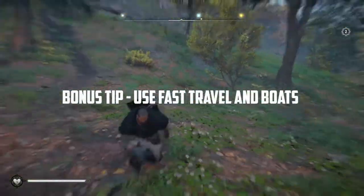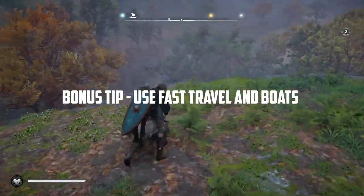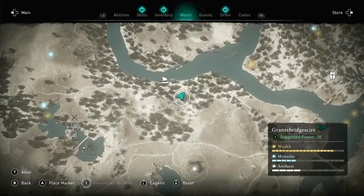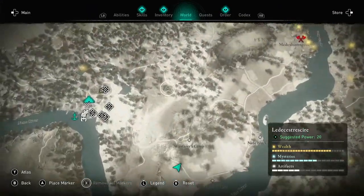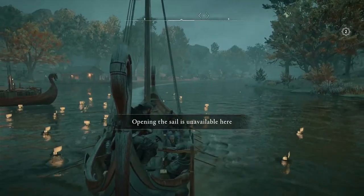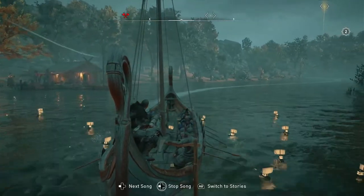A little bonus tip: definitely use fast travel. When I get to a new area I immediately go to all of the lookout locations or synchronized locations, unlock all of those, and that helps me navigate the game a little bit easier. Also use your boats — they can navigate to points of interest for you, which is really helpful.